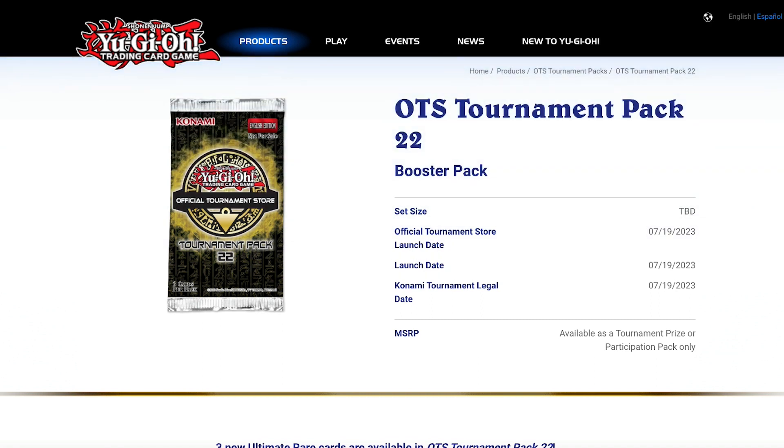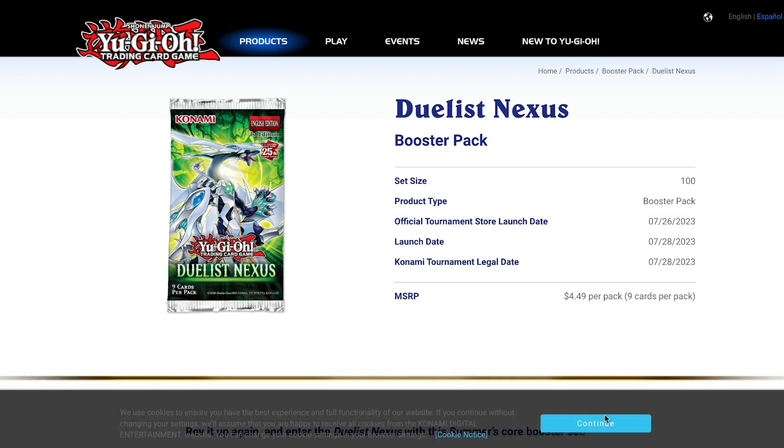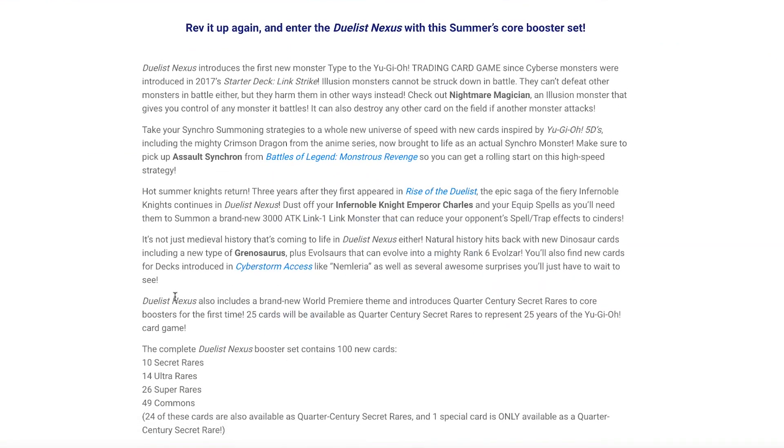Moving on to the first big product remaining of the year — the next core set, Dueling Nexus. There's a lot of hype on this right now, purely because it's giving a new wave of support for a lot of cards and introducing the new Illusionist archetype — basically a new fusion mechanic that was a big hit in the OCG. Dueling Nexus also includes a brand new world premiere theme and introduces quarter century secret rares to core boosters for the first time.